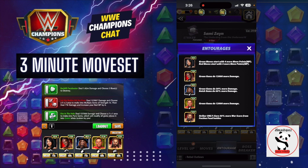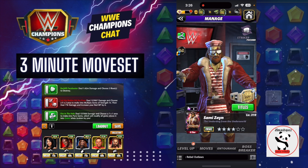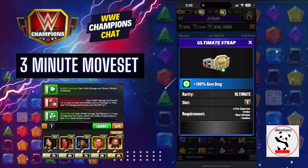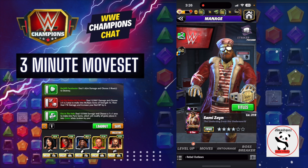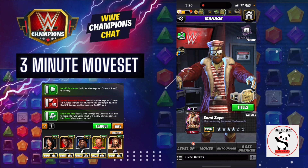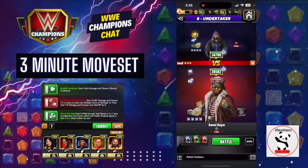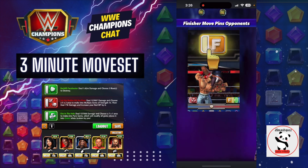I usually also attach Bailey for the trainer so that she gives me 100% green move damage and also that green MP boost. Along with all these amazing things, I have his strap — I've attached the pyro plate, I have 100 gem damage, and I also have his gear that was recently unlocked. So let's go ahead and put Undertaker into retirement.